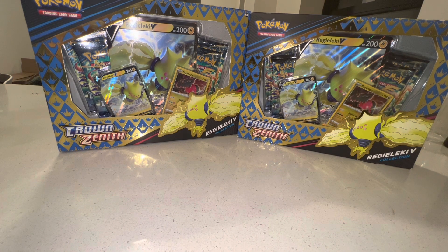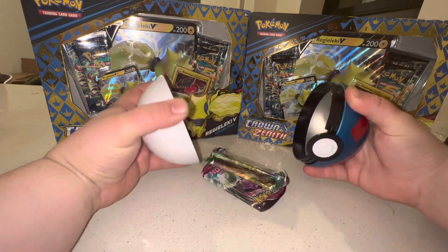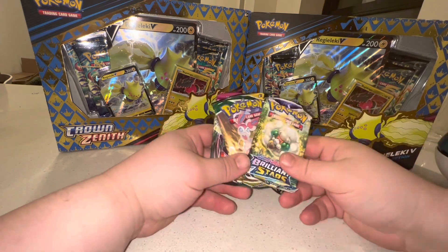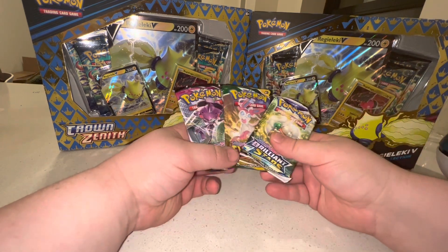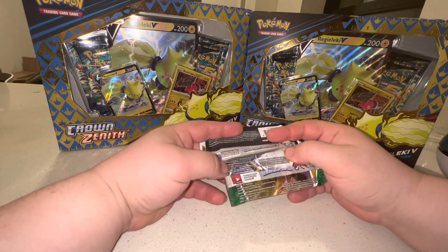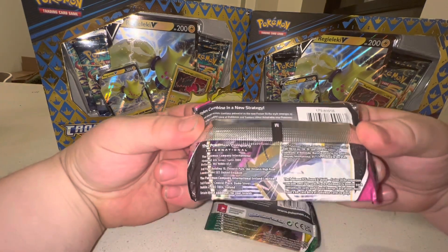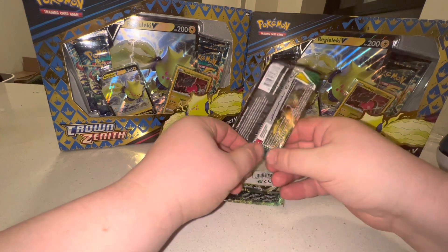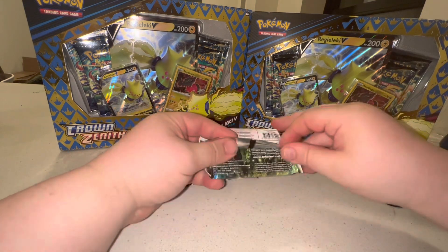Let's see what we're gonna get - looking for those Cosmic Eclipse packs. We got a repack - that's not good, we don't like those. We got an Eevee coin, which kind of sucks because it's a 2020 coin, so none of these newer packs should be in there. But as you can see this is 2021 - Evolving Skies - and Brilliant Stars is only about four or five sets old, so we got two 2021 packs and a 2022 pack.